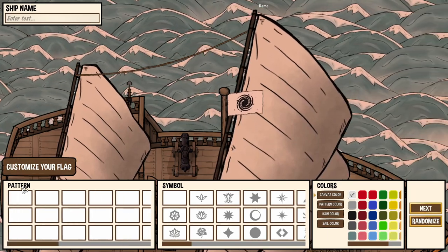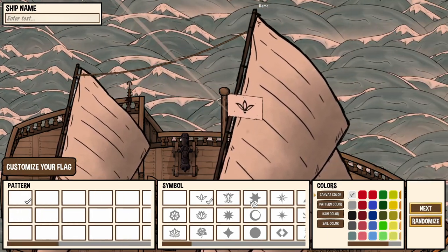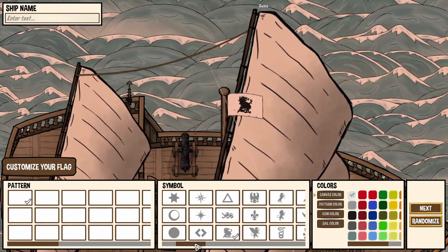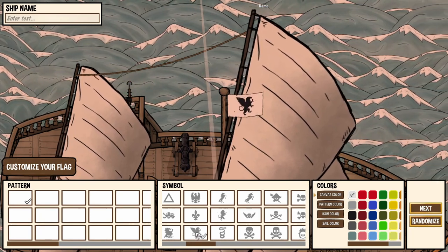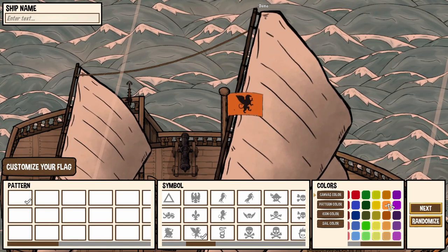We're choosing our ship's emblem. The dragon, snake, lion... the Griffin flies again! Yes, we will be the Griffin.